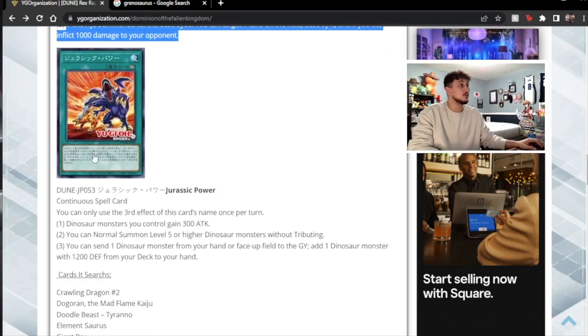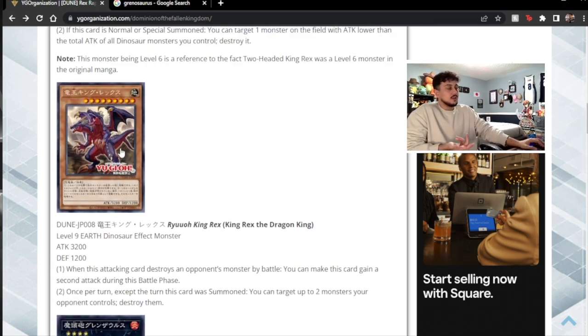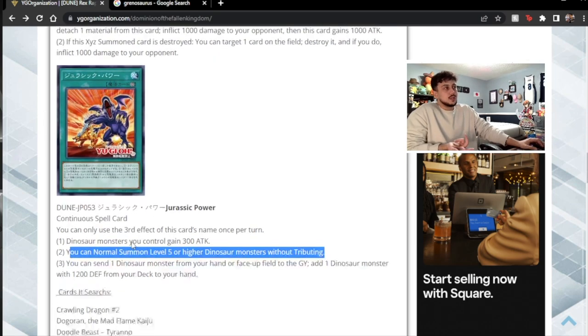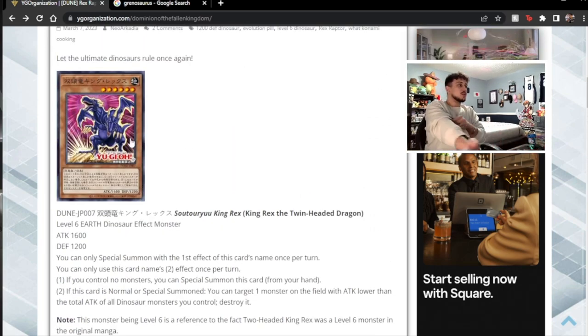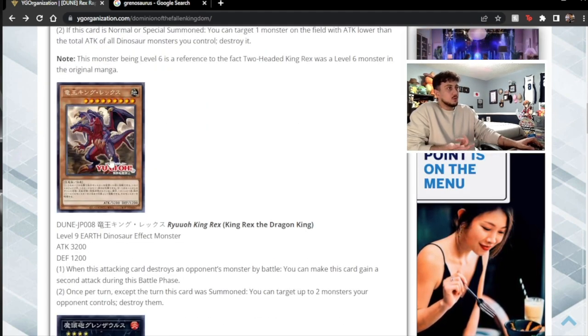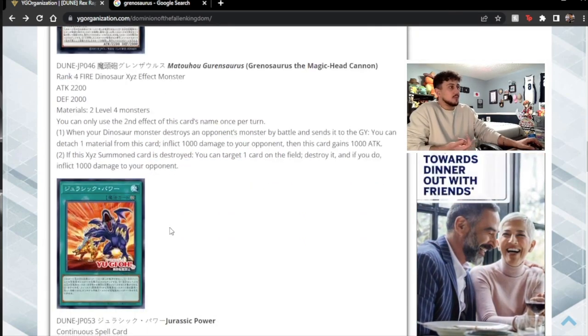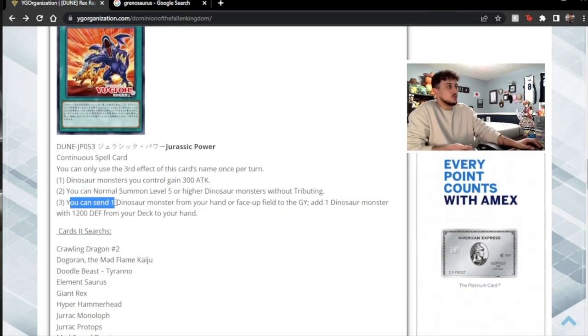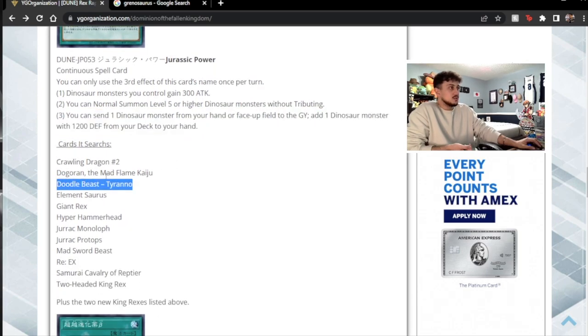Jurassic Power over here is kind of interesting. It's the first continuous spell card Dino has, which is kind of nice. Dinosaur monsters you control gain 300 attack. You can normal summon level five or higher — so that's how you're getting that guy on the field, I guess. You're trying to normal summon him with this on the board. And I guess you only get one normal summon per turn anyways, so once per turn you're going to be able to normal summon that guy. Then you can send one dinosaur monster from your hand or face up on the field to the graveyard to add a dinosaur monster with 1200 defense from your deck to your hand. Tyranno's nice, Dogoran's nice, Giant Rex is nice.